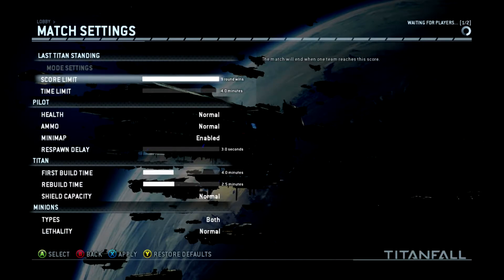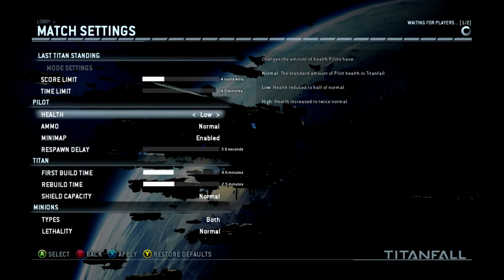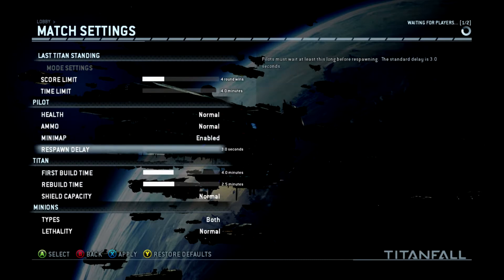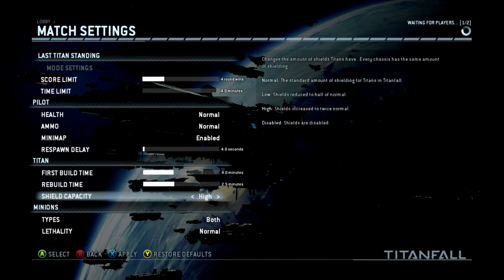In private match beta you can finally set all the game options — you can set the kill limit and attrition, the round limit, and last Titan standing. You can set the pilot health, the respawn delay on pilots, and Titan-specific settings such as the first drop time and follow-up drop times. You can also set Titan shields, the AI of the grunts, have grunts only, specters only, or both — pretty much everything you'd want to set.